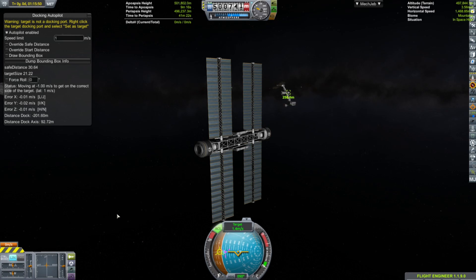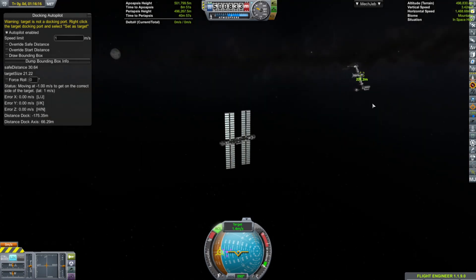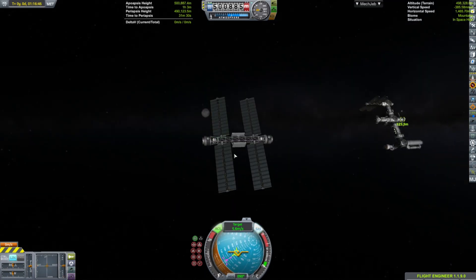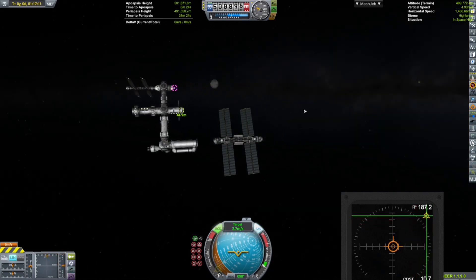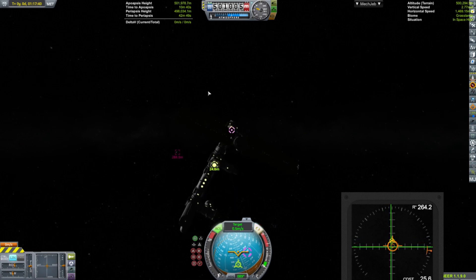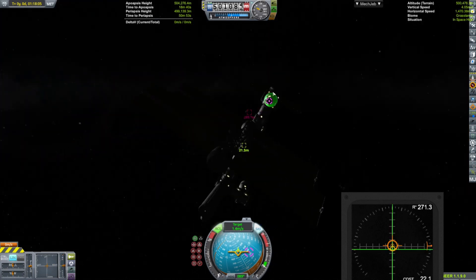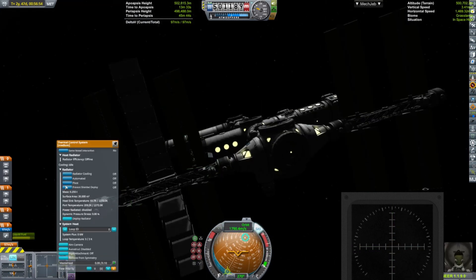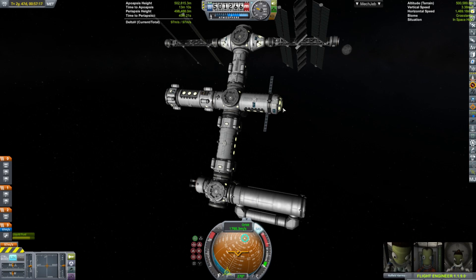Now we're lining up our docking port to the other docking port so we can orientate our solar panels at the same orientation as the other set of solar panels — just so it looks nicer. It doesn't really help with anything; we already produce more than enough power. There is section two of the truss, and now it has radiators which are actually set to cool and cool off the station.